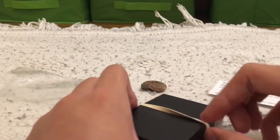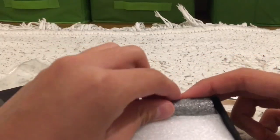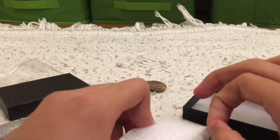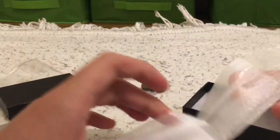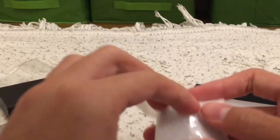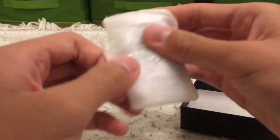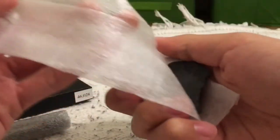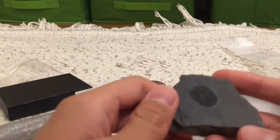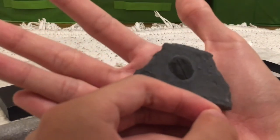I'm just gonna pull this off for the big reveal — 3, 2, 1. Oh, it's in here. We got some styrofoam. And here it is. Oh wow, that is tiny! So this is the trilobite fossil. If you compare it to my hand, that is the size of it. It looks detailed.